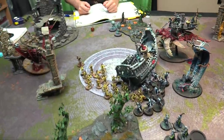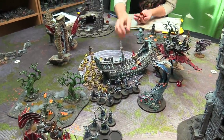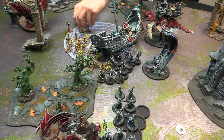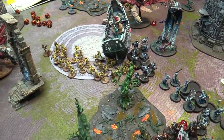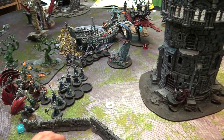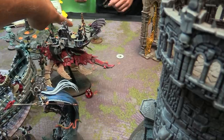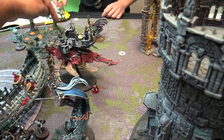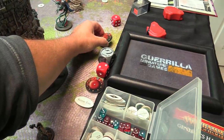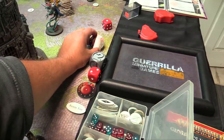The Chalice of Ushoran goes off — 2-plus to bring back Ghouls. All come back. We successfully weathered the storm; I lost one Thrall unit, which hurts. Scoring: Nick scores 1 for holding 1 objective, 1 for holding 2, and 1 more for holding more — plus his battle tactic completes the Grinch by killing a unit, so he picks up 4 or 5 additional VPs for a total of around 9. I'm at 8. Nick leads 9-8 going into round 3.